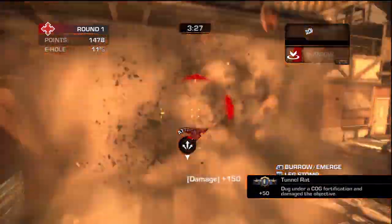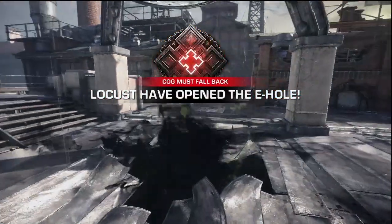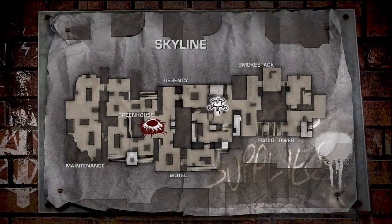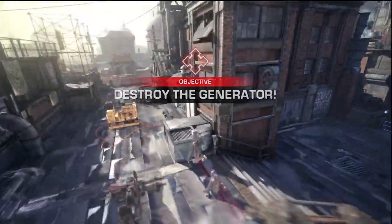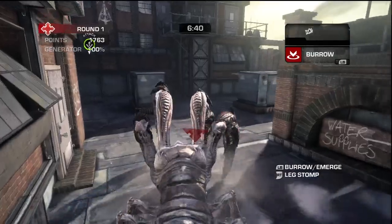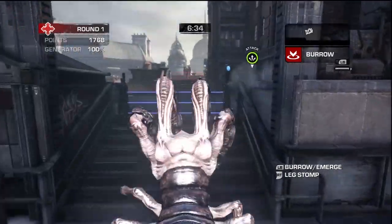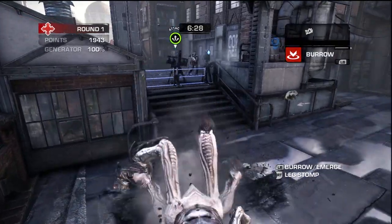One cool thing about this mode: when you destroy the cover over the E-hole, their whole team respawns at the other base for the next part of the round — so they're not there anymore. I was almost dead but they weren't present, so my character had time to regenerate before reaching the next important objective. I basically take out both bases with this one character, which is pretty badass.